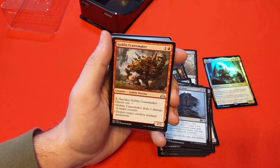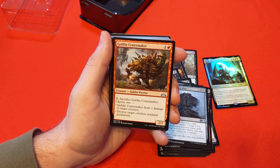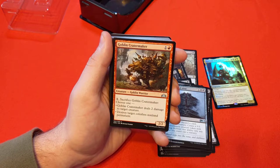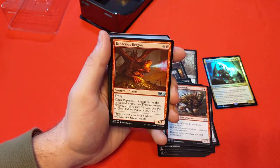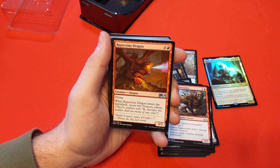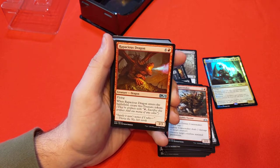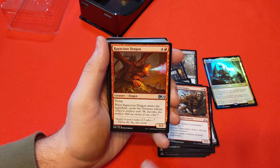Goblin Crater Maker — 1 and red. Sacrifice Goblin Crater Maker: love the sacrifice mechanics. Two damage to target creature or destroy target colorless non-land permanent — for Eldrazi or mana rocks and artifacts you want to go after. Rapacious Dragon — 4 and red for a 3/3. Enter the battlefield, you get 2 treasure tokens. Treasure tokens are amazing because of the sacrifice mechanic, and they give mana for next turn with color fixing if you need it.